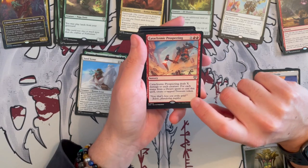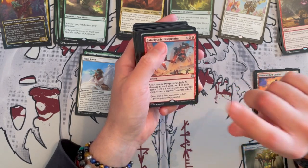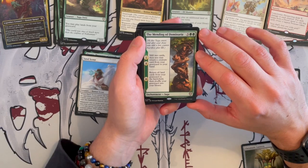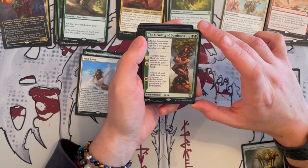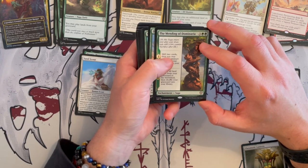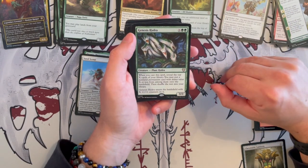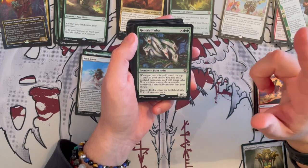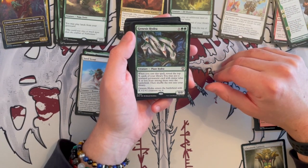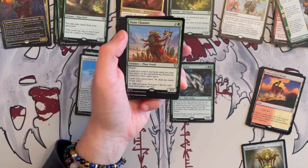Then we have Cataclysmic Prospecting, which is a great board wipe because it deals X damage to each creature for each mana from a desert spent to cast this spell — you create tap treasure tokens. So that's really good for your deck. And then we have the Mending of Dominaria — I love this saga. On the first two chapters you mill two cards, you may return a creature card from graveyard to hand, and then you return all land cards from graveyard to the battlefield, then shuffle graveyard into your library. And if you have a lot of landfall effects, this is going to be insanely strong.